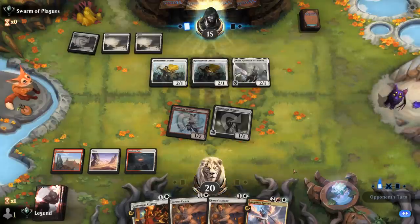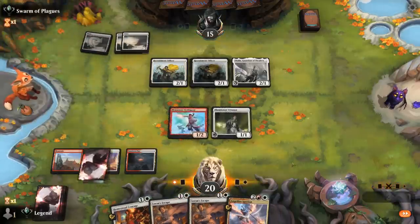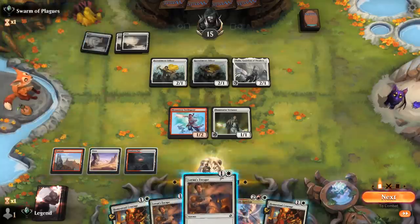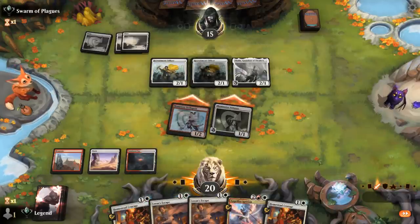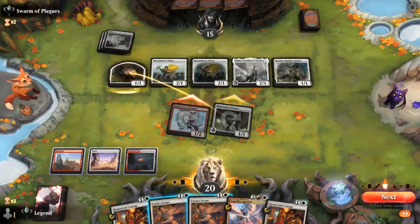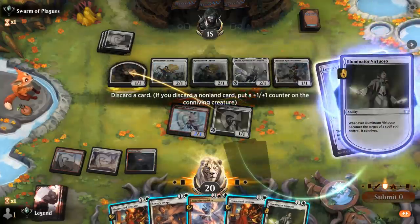There's another Officer — we could see the Lord pumping all soldiers. Opponent passes with all their creatures back on defense. Another Homestead Courage drawn — opponent could flash in 1/1s as well. Now we could maybe connive into a land, especially combined with a scry. We keep attacking. There's a Reinforcement as we suspected, and just a chump block on Virtuoso. We could cast a Laurent's Escape just to connive and try to find another land — that may be worth it since we're falling behind on board. Another Virtuoso — now we have a backup if there's a Brutal Cathar.